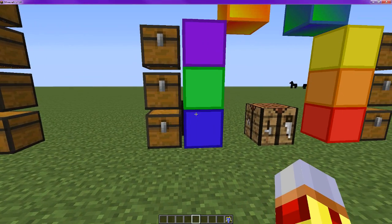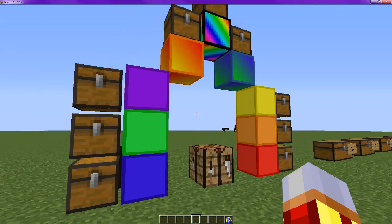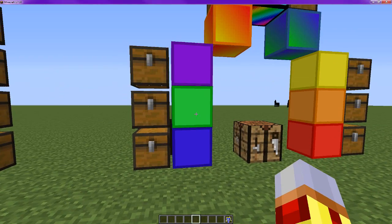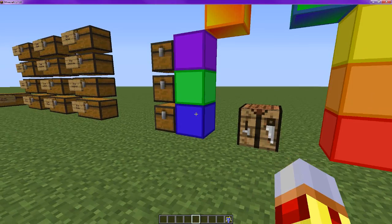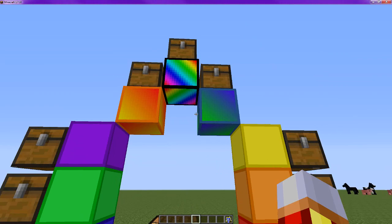For the blue, there's a bunch of different blocks. There's the blue, green, purple, red, orange, and yellow. Blue, green, and purple all mix together to create this one.